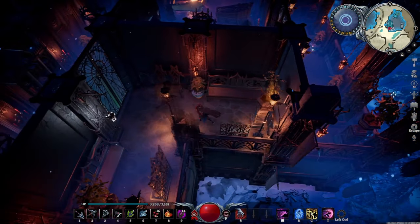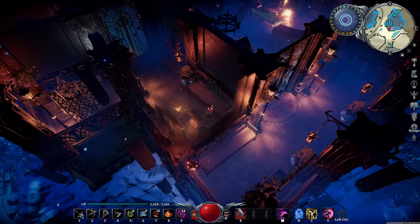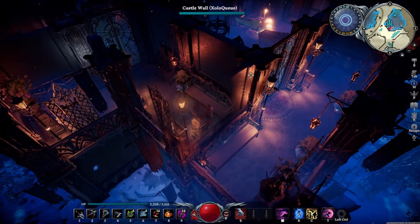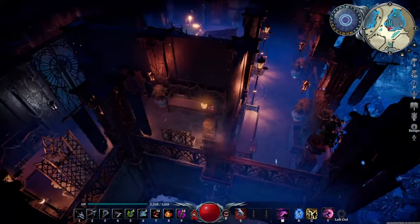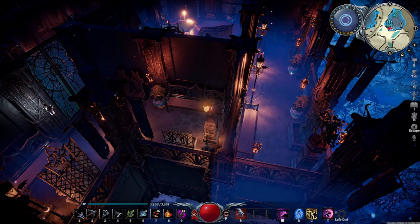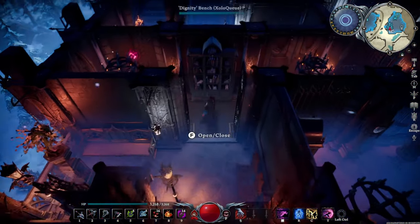I decided to separate this balcony from that one because I felt the room should have its own private balcony. This balcony could have been a two-square balcony, but I felt like adding a third because I didn't want to leave this piece of the building uncovered. So I added a wall there and it came out nicely.